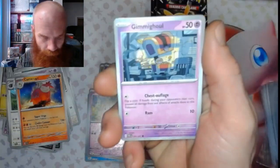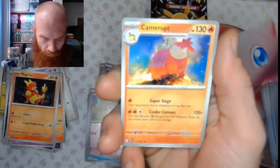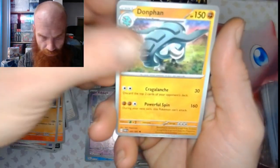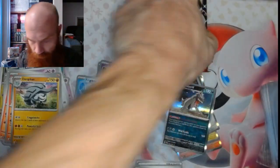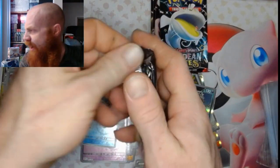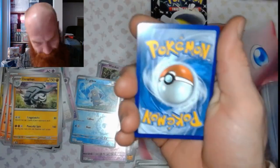We got an Electric Energy, a Scraggy, a Gimmighoul, a Magmark, a Mona, a Camerot, an Atticus, a Donphan, a Raul's Reverse, a Frigibax Reverse, and a Mabostiff holo.